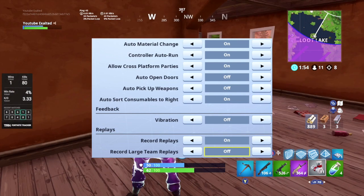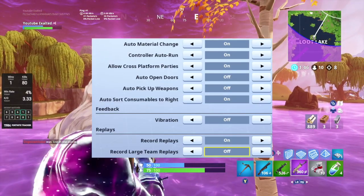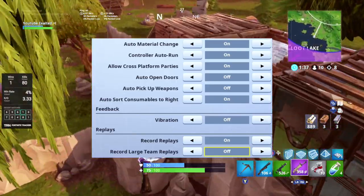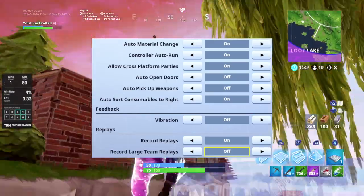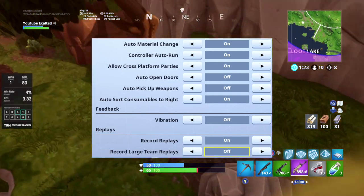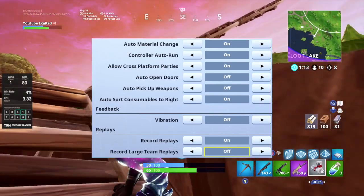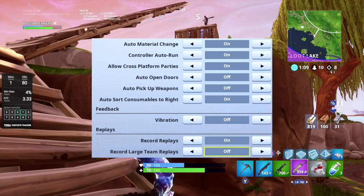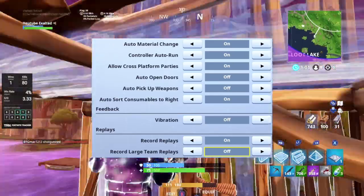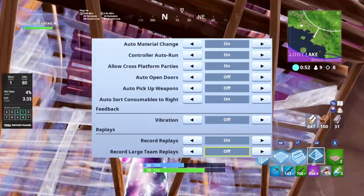Auto pickup weapons — I keep this off because I want to choose what weapons I have in my slots. I don't want everything I run by automatically picked up. Auto sort consumables to the right is a new setting that everyone should have on — when you pick up a consumable, it automatically goes to the right side of your loadout so you don't have to adjust it manually. Vibration — I do not like vibration. When the controller is vibrating on a high sensitivity, it's very difficult to keep precise aiming movements. With vibration off, there's no movement in your controller and you can easily make precise movements. I've always used vibration off and it makes a huge difference.